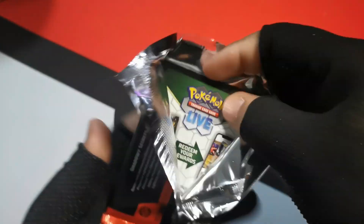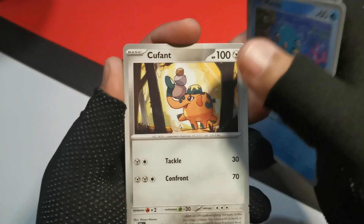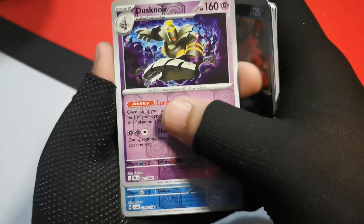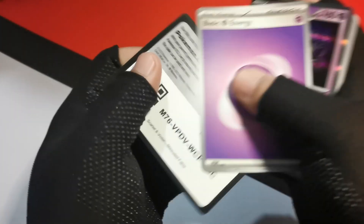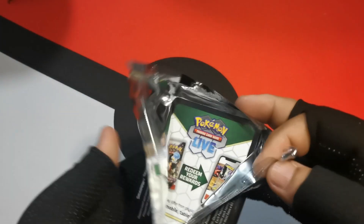Let me know in the comments if you get any of the codes — congratulations to whoever gets them first. Starting off with Eevee, Dustbox, Seedra, Quaxly, Hypno, Colress's Tenacity, Evil Ball, and Dusknoir on the reverse — beautiful Dusknoir reverse — Weavile on the reverse, and another Dusknoir. I think that's going to complete all the Dusknoir we need for those explosive decks we'll be building with the Duskull line.